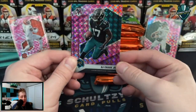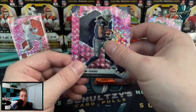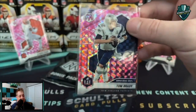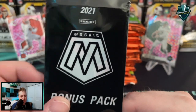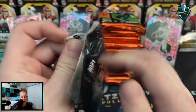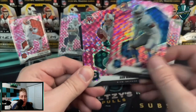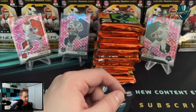DJ Chark and a Simi Fehoko Dallas Cowboys nice looking pink camo. We pulled two big-name quarterbacks — a Tom Brady pink Super Bowl MVP, love that one. Last pink camo pack: I'm noticing — do not buy these on their own because you can actually see through the front of these packs. Do not buy these by themselves on eBay — you could be getting scammed. Jeff Okudah, Dan Marino throwback, and in our last pink camo an Osa for the Dallas Cowboys.